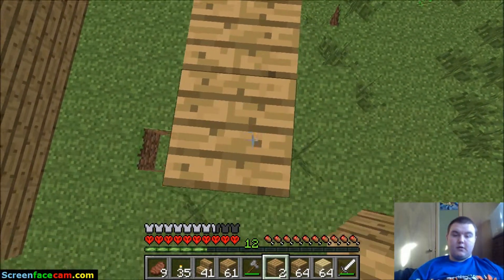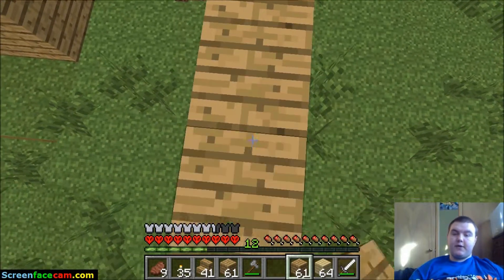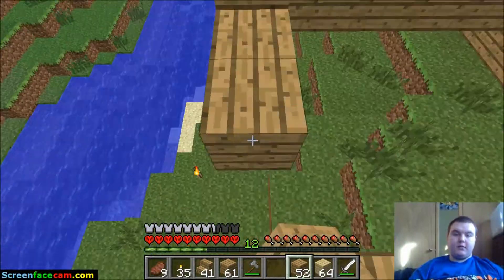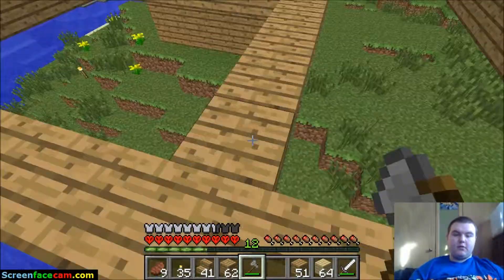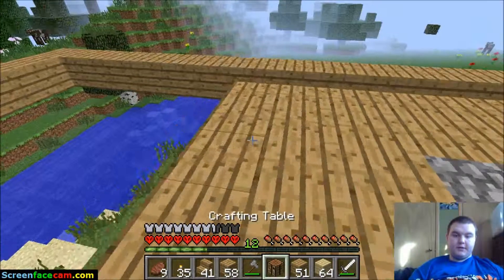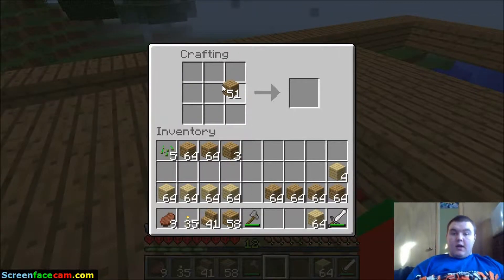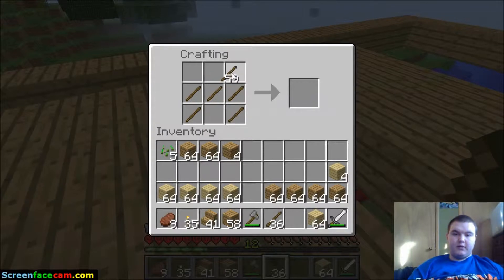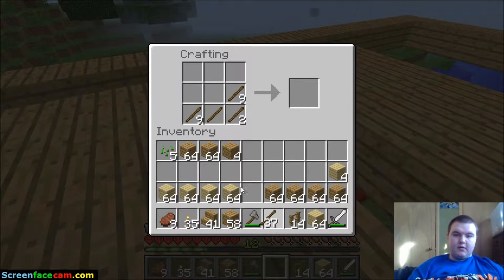We'll fill in this whole floor area so we can walk around on it, and then we'll start making rooms. I think I'm gonna make a little bit of a balcony. I'm gonna make a crafting table just to put up here so that we can make things a little bit easier. A fence is made with - wait, that's a ladder. How do I make a fence again? Alright cool, boom, fence.